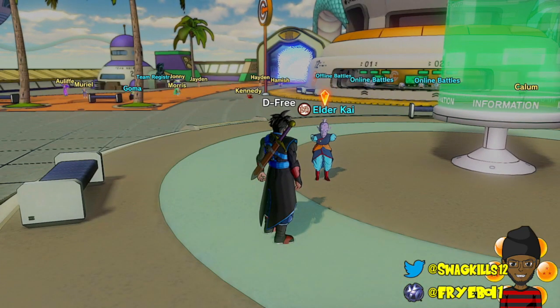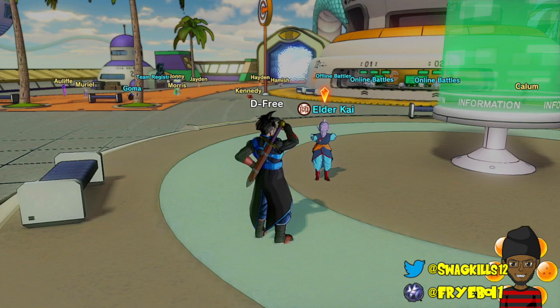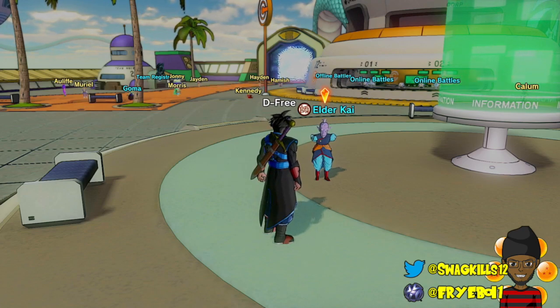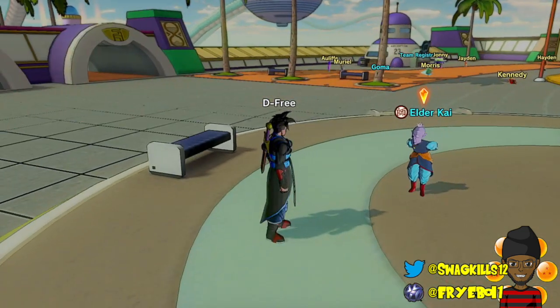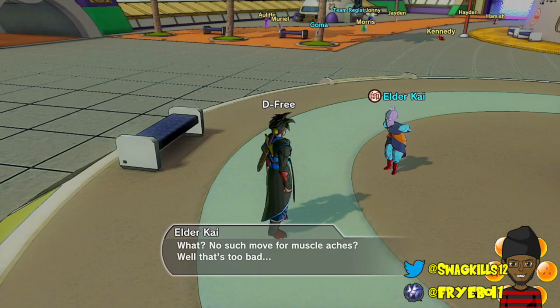So you can use an Earthling or a Saiyan — either one will work. This also works with any race as well, honestly. It's pretty fun just in general; it's just a pretty fun build. And Emperor's Death Beam is too OP — I can see it getting nerfed and nerfed fast, honestly. But I'm going to show you guys a little bit of gameplay of it.